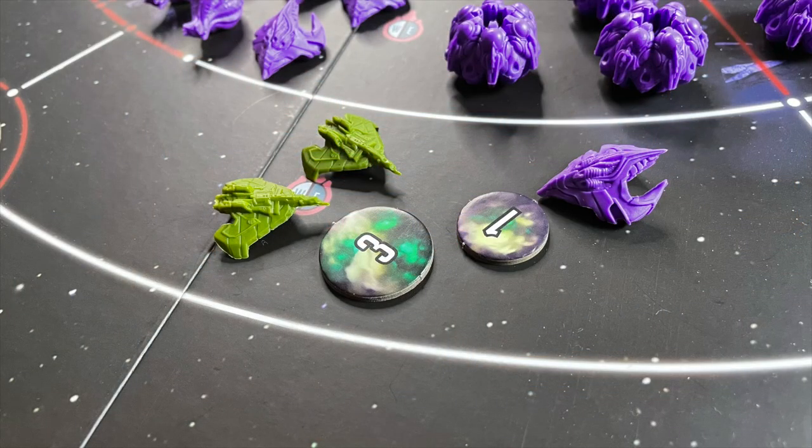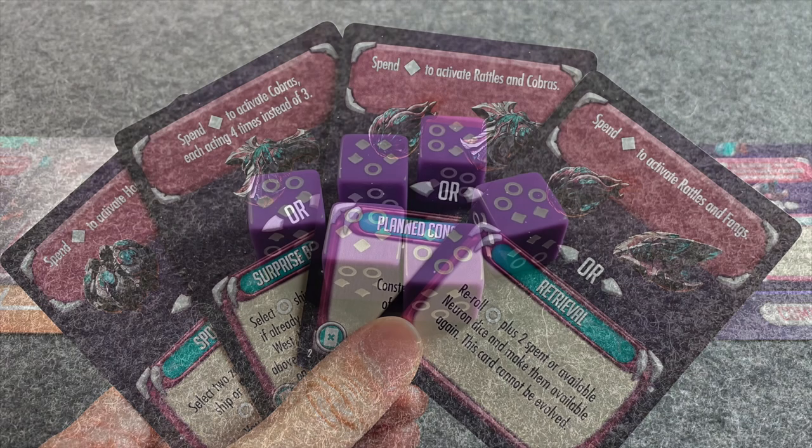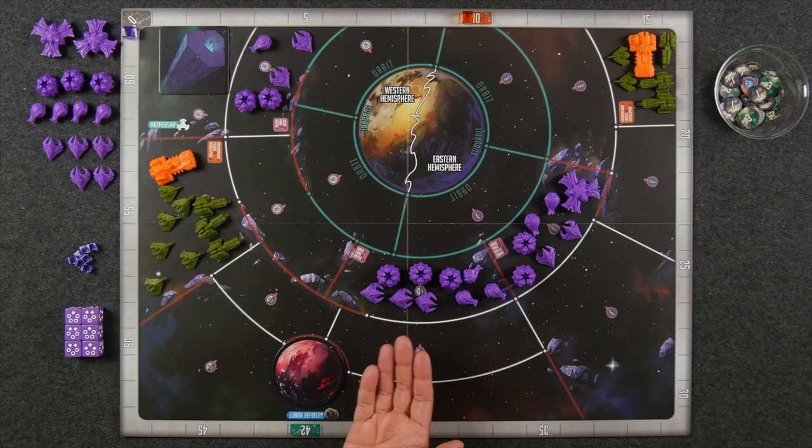Alien meld player, you'll be going last in turn order right after the human expedition player. Once the armada has finished their turn, you should start thinking about yours since the board state largely will not change. As the alien meld, your main focus will be on eliminating scientists and destroying the armada's ships. You'll do this by creating spores to weaken their shields and firing torpedoes to eliminate them. Some of your components include your alien meld board, a deck of command cards and evolved command cards, six neuron dice, as well as four types of ships: fangs, rattles, hoods, and cobras. You can distinguish them from your enemies by their purple color.